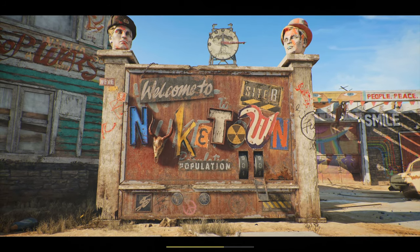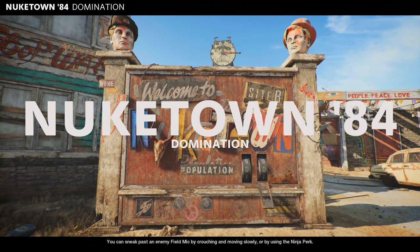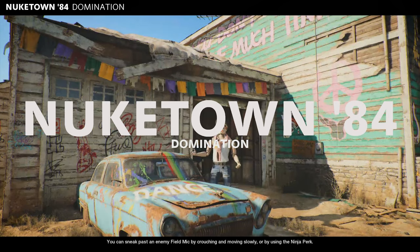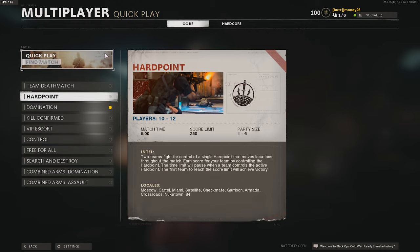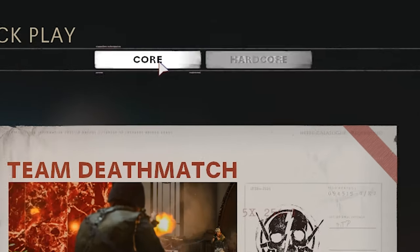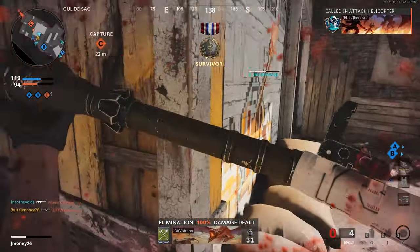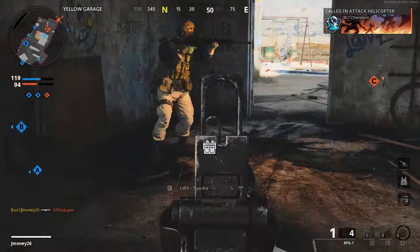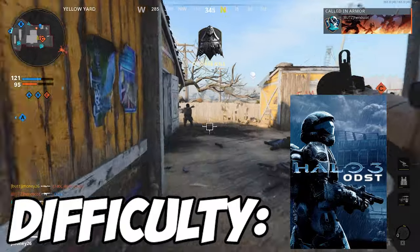The best game mode and map to get kills in is Nuketown 24/7. But just like Modern Warfare, the 24/7 playlists get taken out with no warning. So your best bet, if that playlist is gone, is to queue up some domination. I'd recommend sticking to smaller maps like Crossroads. As for core versus hardcore, I personally prefer core, but try both out and stick with the one that works better for you. Difficulty? Kind of rough.